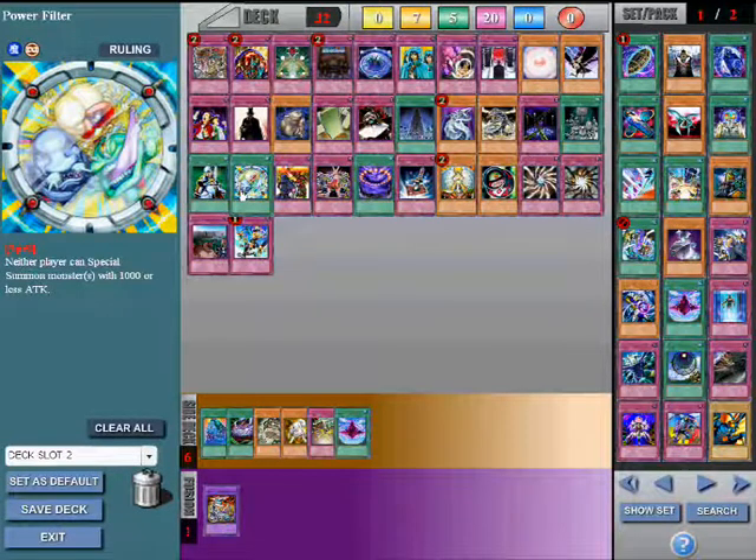Power Filter prevents any monster with 1000 ATK or less from being special summoned. So in a Dandy Draw deck, their tokens can no longer be summoned. Debris Dragon cannot revive anything from the graveyard. Quickdraw Synchron can no longer be special summoned. And in a Frog Monarch deck, their frogs are all locked away and can no longer be special summoned.